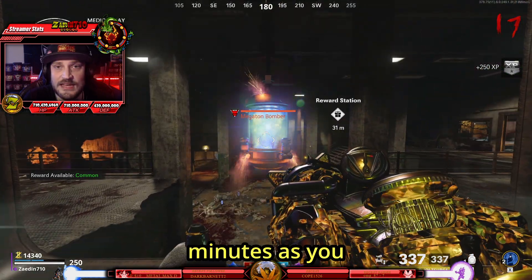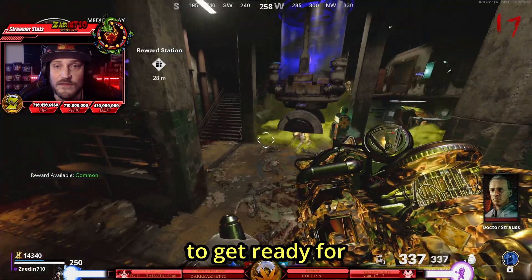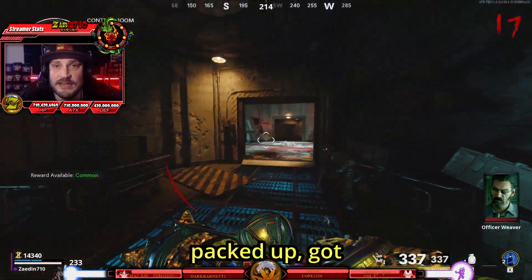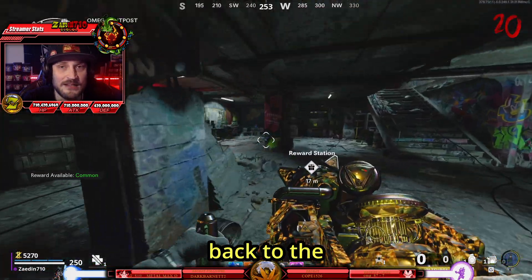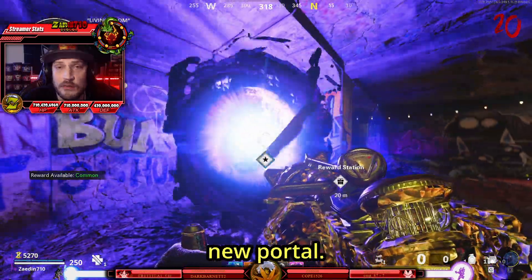Here you'll now be safe for a few minutes as you listen to the NPC talk. Once those doors open, the last step is to get ready for the boss fight because things are about to get real. Make sure you are perked up, packed up, got yourself revived, maybe even a death machine, and you're good to go. Whenever you're ready, head back to the starting area — inside the main building on the first floor you should now have a brand new portal.